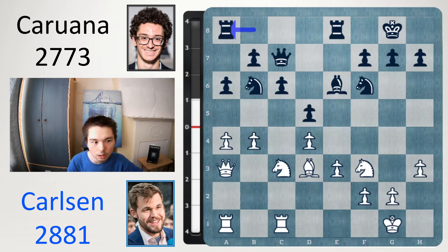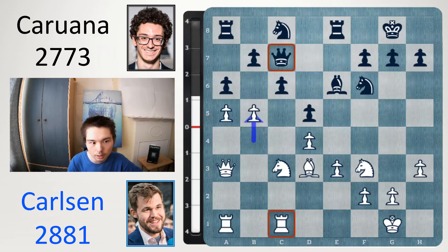Carlsen vs. Caruana. White now played a5 and after knight c8, b5. Knight takes b5 and white is making progress on the queenside. Let's find out what happened in this game.